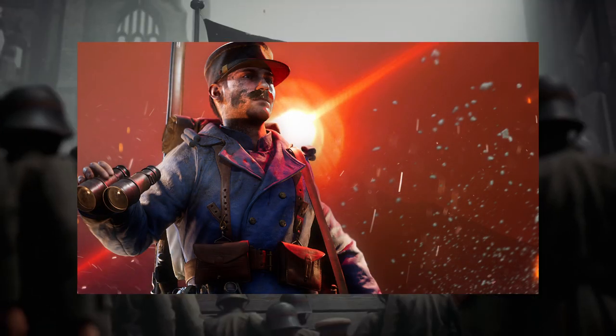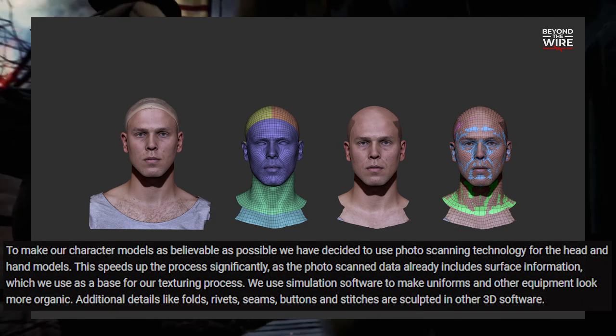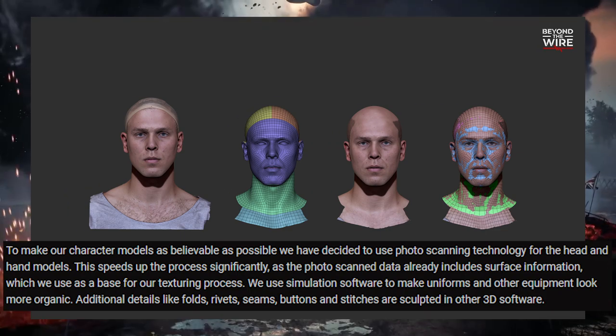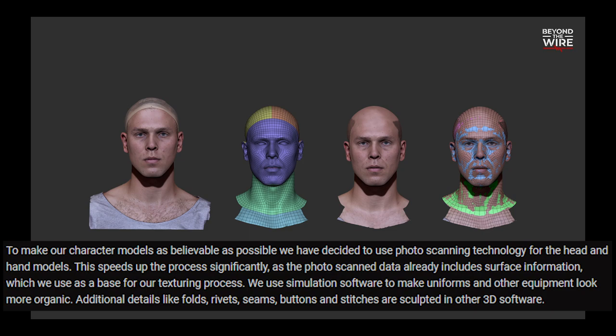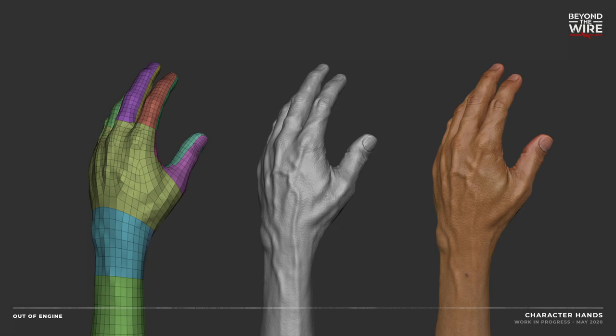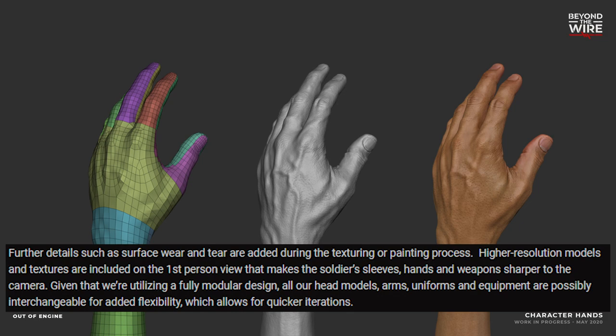Not just uniforms, but we've got their models — some head models showing the out-of-engine character heads they've been working on, which look really nice. To make our character models as believable as possible, we have decided to use photoscanning technology for the head and hand models. This speeds up the process significantly, as the photoscan data already includes surface information which we use as a base for our texturing process. We use simulation software to make uniforms and other equipment look more organic — additional details like folds, rivets, seams, buttons, and stitches are sculpted in other 3D software. Given that we're utilizing a fully modular design, all our head models, arms, uniforms, and equipment are interchangeable for added flexibility.